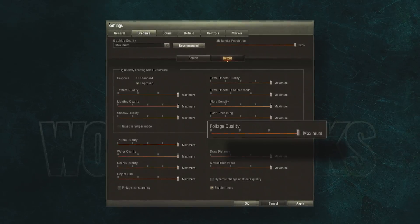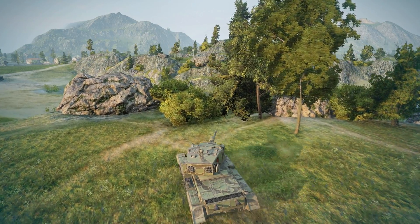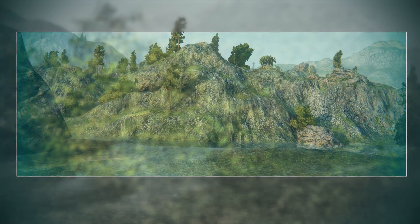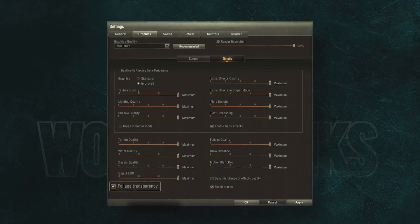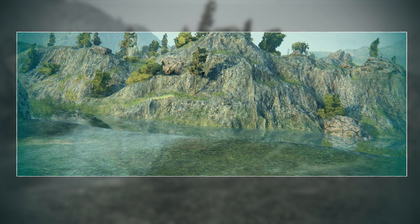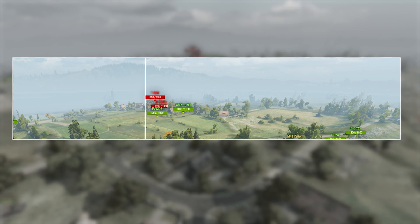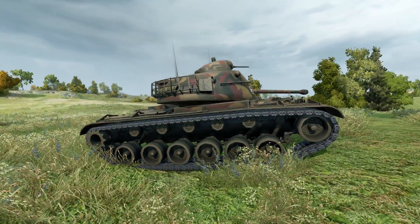Foliage quality works by the same principle — the geometrical model of trees in scene depth changes according to the position of the slider. Foliage transparency is turned on for all players by default, except those who play with minimal graphics quality. This option turns off foliage draw at a 15-meter distance from the player's vehicle and can slightly improve the FPS rate. Changing the draw distance parameter doesn't affect vehicles — vehicles are always visible. It affects only less important objects like fences, small buildings, trees, and so on.